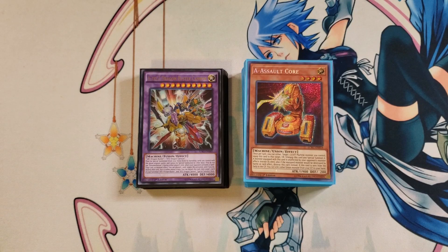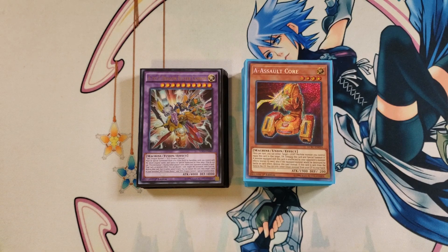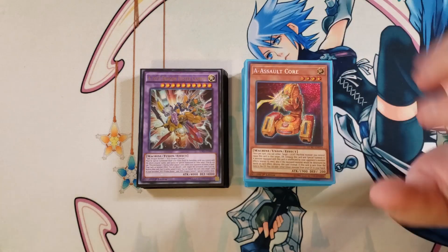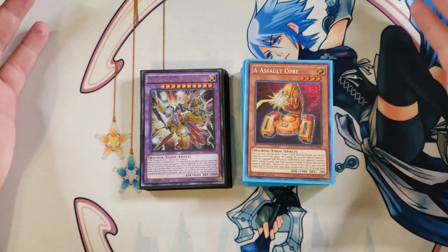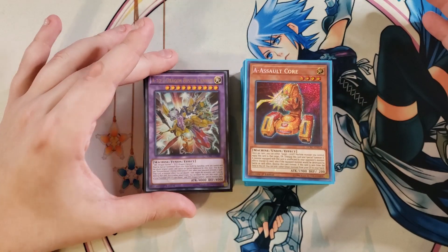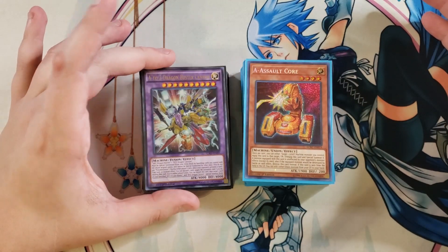Hey, what's up guys, it's Darkroom Duels and today we're going to be doing an A to Z deck profile. This is actually a Patreon request deck profile by Gloomba331. Gloomba requested for me to fuse the ABCs and the XYZs together to make this one awesome deck that can summon out A to Z Dragon Buster Cannon.